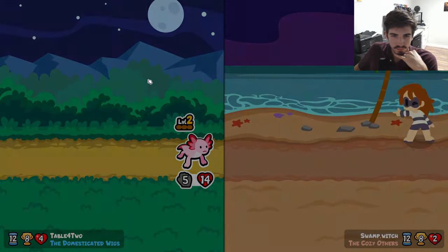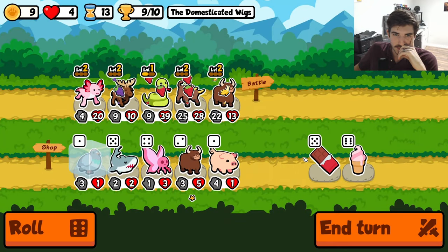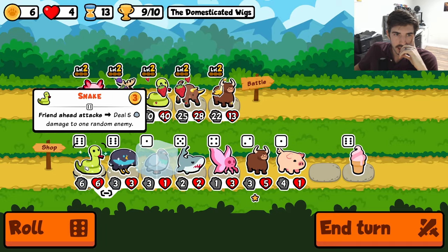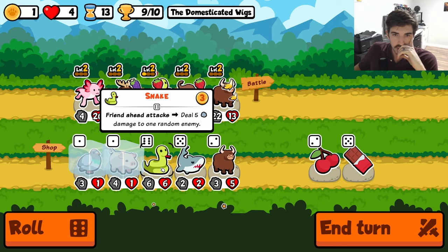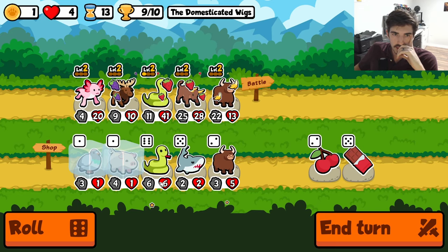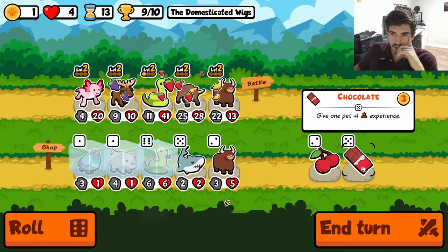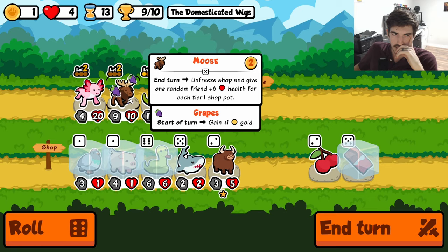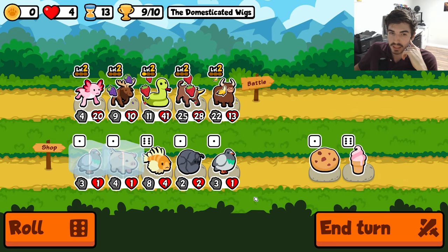And we're good. Turns out if you just get a ton of health, you're probably okay — it's probably just going to work out. Do we care about more snakes? There's a chance we do. We could freeze these two and unfreeze these and hope that we don't roll into a tier one. Or do we just take the health — who cares? Oh okay good — we were definitely going to roll into a tier one.